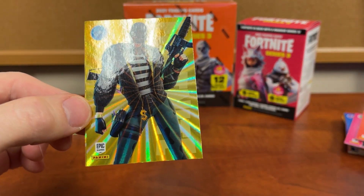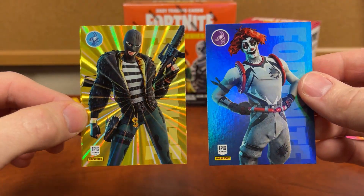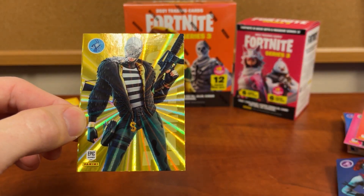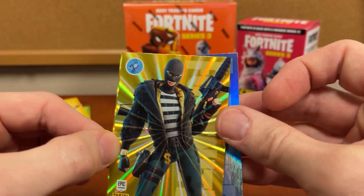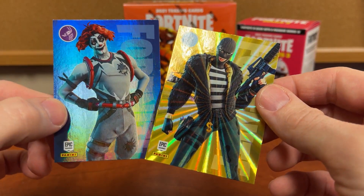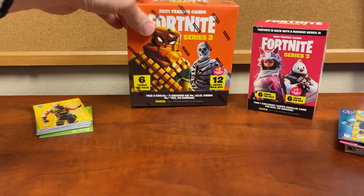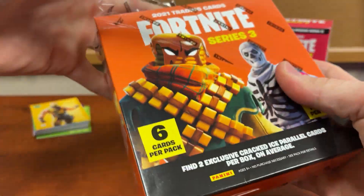So this is your hollow foil and you have your laser. Hopefully we'll get an Optic Chrome in our other box — so this is really what we got out of the blaster. Now the mega box — this is where you could say the biggest hits are, because people really want those cracked ice.